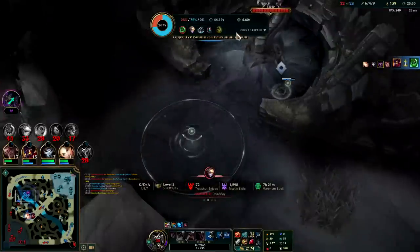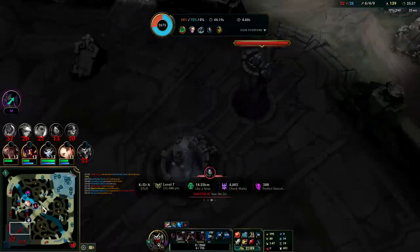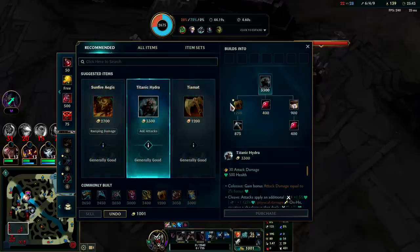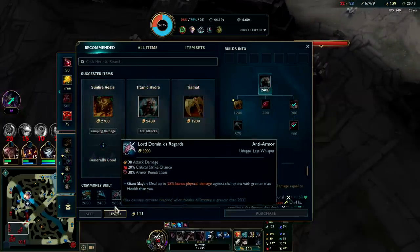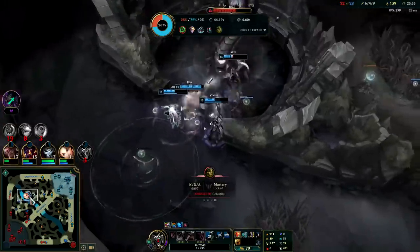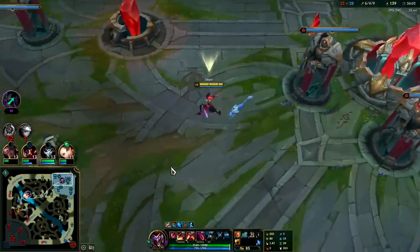Team could still get Baron — we don't have the minions, they're too far away. Best case we get an inhib. We'll grab Heartsteel and the Hydra — that makes the most sense now. Feels weird buying Heartsteel second item — I can't imagine it being any good first item on Shaco. Maybe it is, I'll have to try that sometime, some tank Shaco meta.